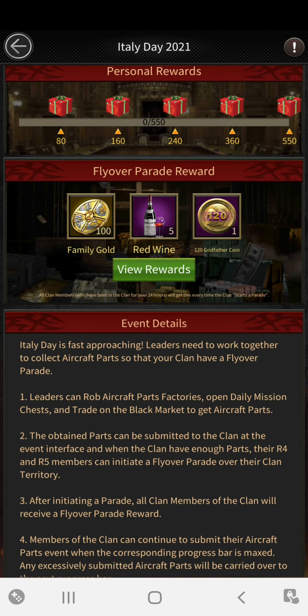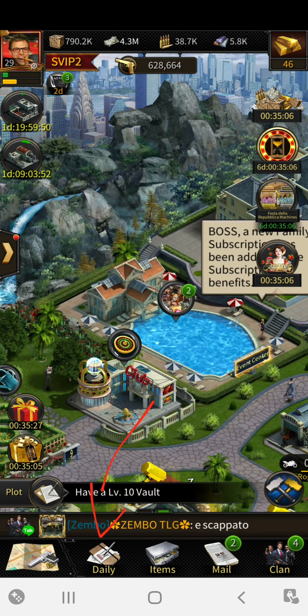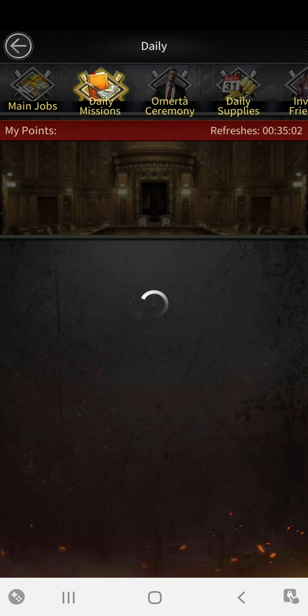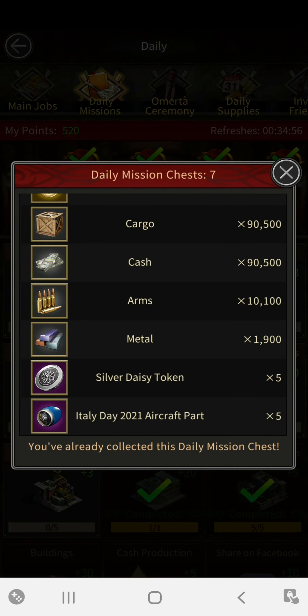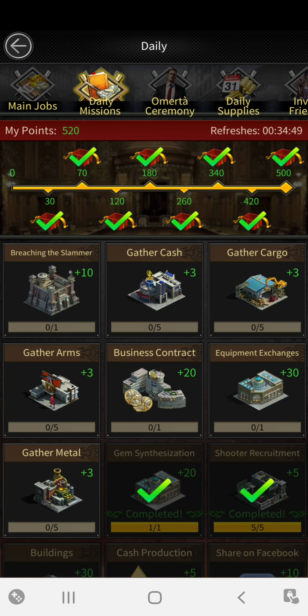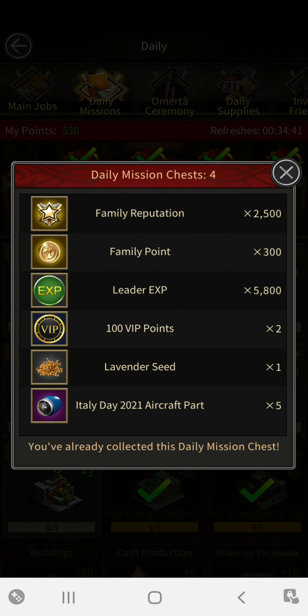There are two ways to get aircraft parts. One way is through your daily missions or daily objectives. If we go to the daily section, once you get to 420 points you'll see the aircraft part reward. On the seventh day you get them, and you also get them throughout the event on the third chest, fourth chest, and so on.